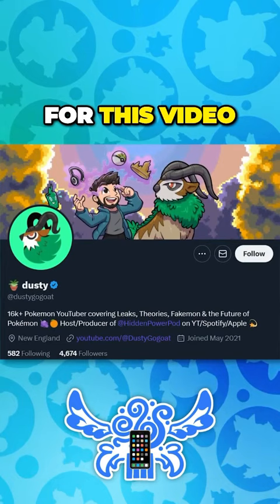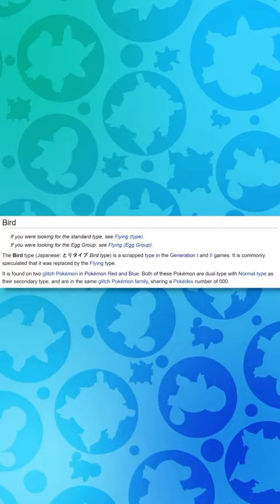The actual 19th typing is the bird typing, which was found in the Gen 1 data — what presumably a lot of the flying type Pokemon were going to be initially.